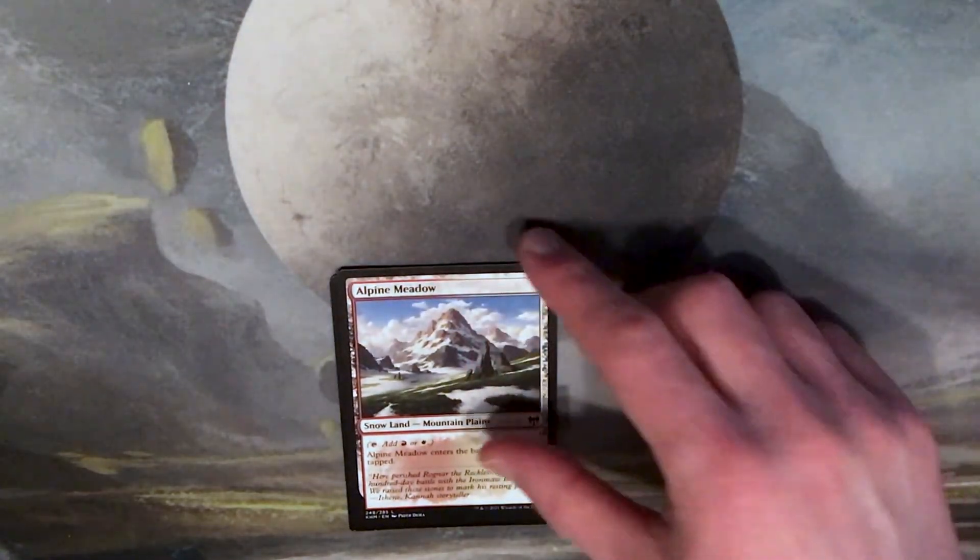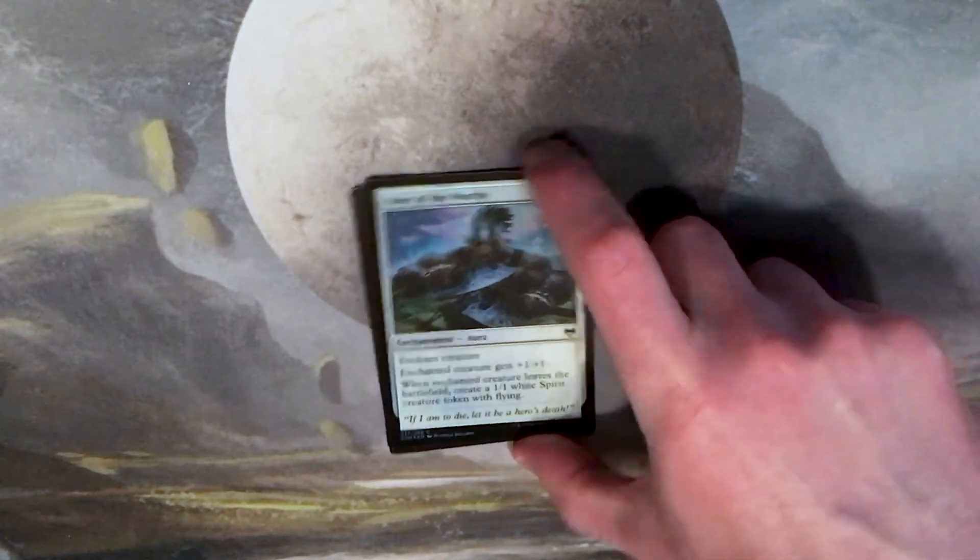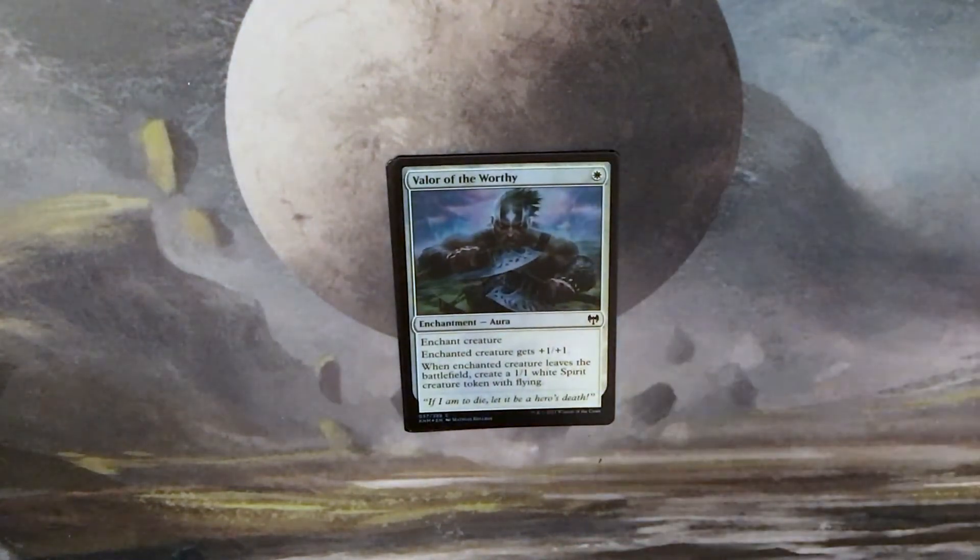First we have Alpine Meadow, and then we have Valor of the Worthy: one white for an enchantment aura. Enchanted creature gets +1/+1. When enchanted creature leaves the battlefield, create a 1/1 white spirit creature token with flying. 'If I am to die, let it be a hero's death.'